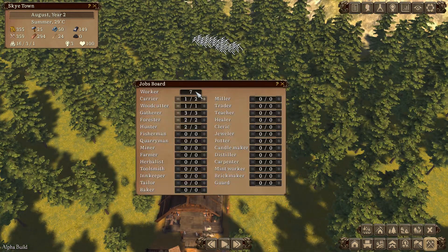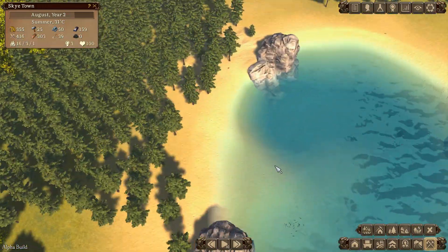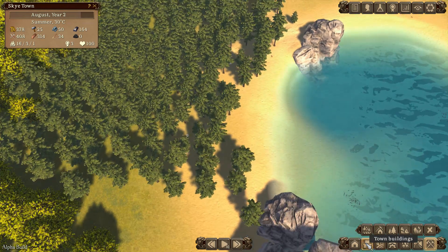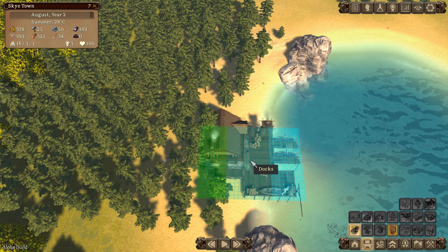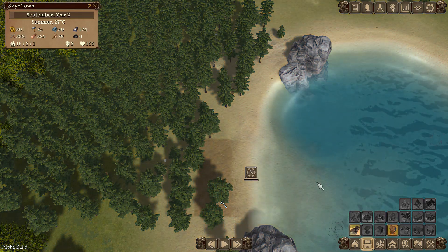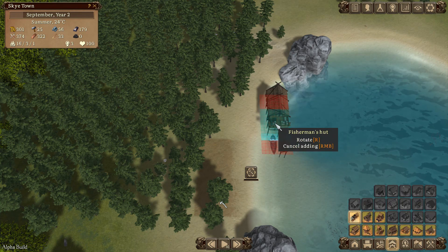We've got seven workers so I can get another carrier going. We've got 355 gold - let's see if we can get some trading started. First the Docks - flip it around that way and put it in there. I also want to get some fish going, so let's get a Fisherman's Hut in right next door.